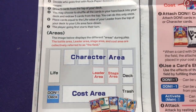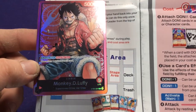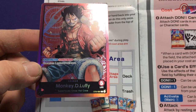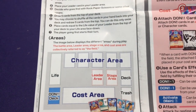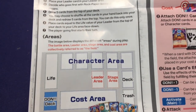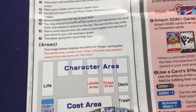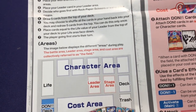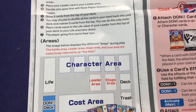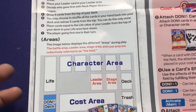It'll be based on your character's life. So Luffy, our main character for this set, has five lives, so you do five cards for your life total. Other characters may have more or less life, which is a fun aspect so everyone doesn't start the same. I haven't looked at all the starter decks, but there are probably characters with lesser or higher abilities — it'll be interesting to see.